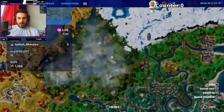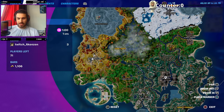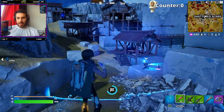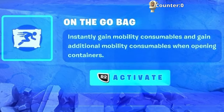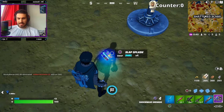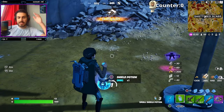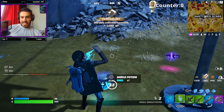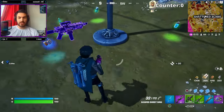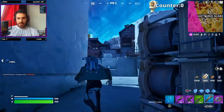Where would there be a lot of toilets? Probably Mega City — I think that should be our next location. I don't think there's any toilets in the lab, but there's still a bit more to explore. Oh, an On-The-Go Bag — instantly gain mobility! We got some slap splash, and here are our shields — just what we needed. Let's pop these minis and drink our big shield. We've also got a purple Infiltrator Pump Shotgun — let's go!